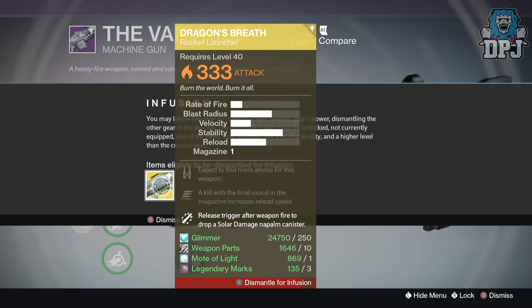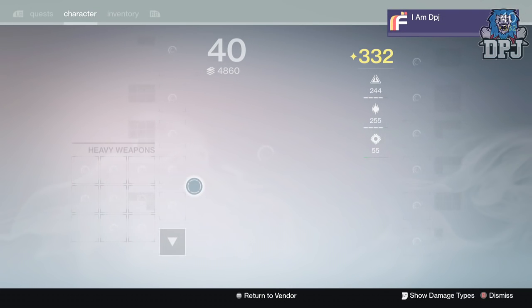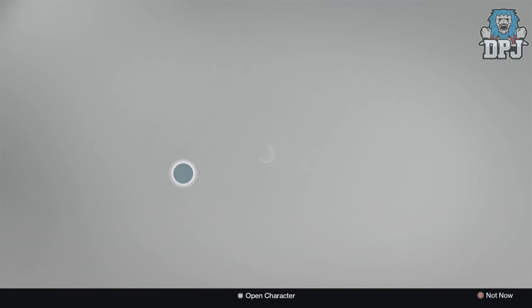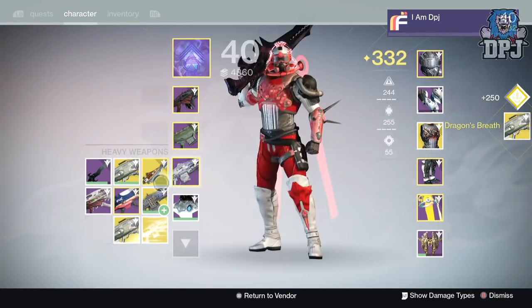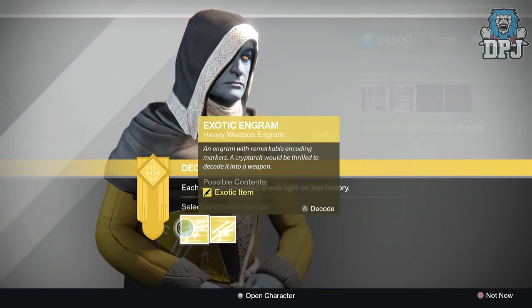Now I'm a 332, so I've gone up one light which is pretty good. Hopefully one of these will drop at 334. It's this game — come on, give me a 334! One of these is 333 — that didn't work. Come on, give me a 334!